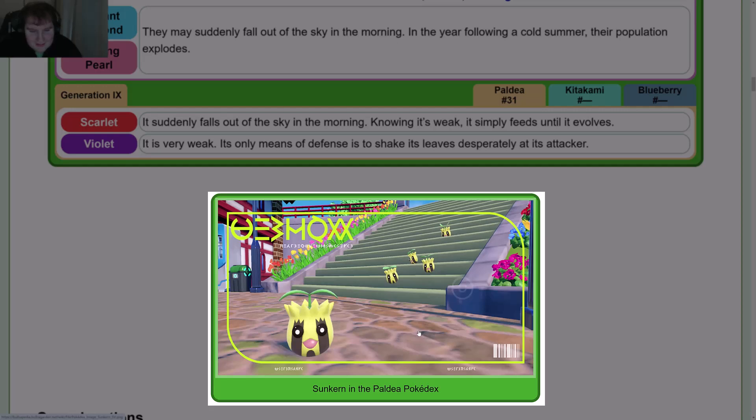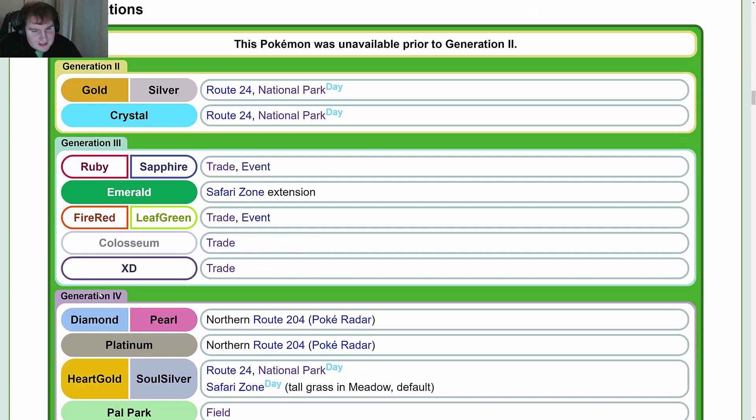For the Paldea Pokédex, you can see a few Sunkern on some steps, which is kind of interesting. Maybe they're there because they're close to these flowers, or maybe they're just common in the city.